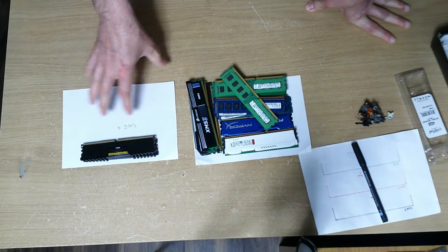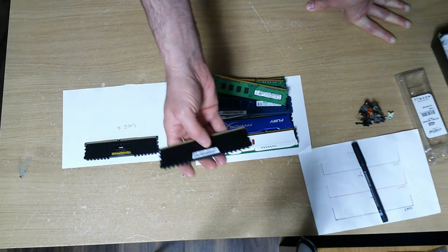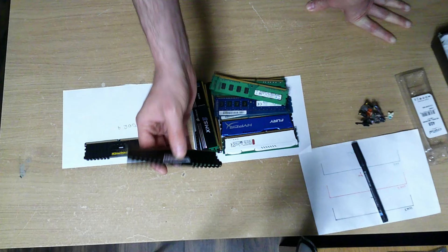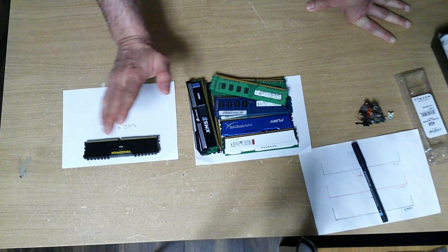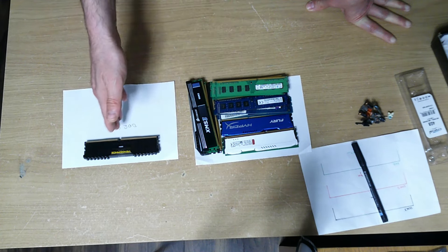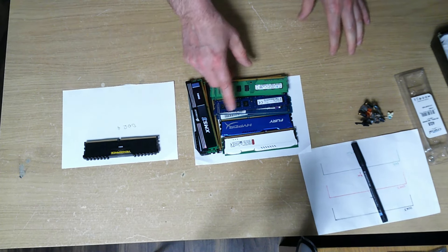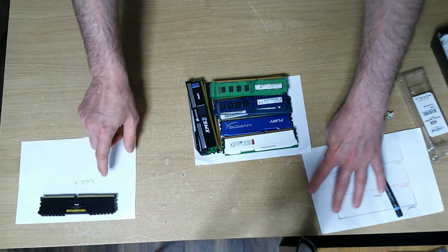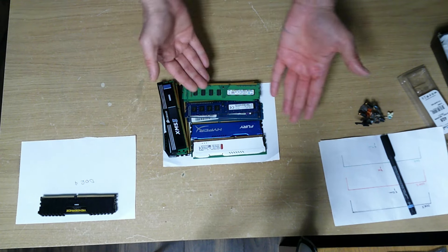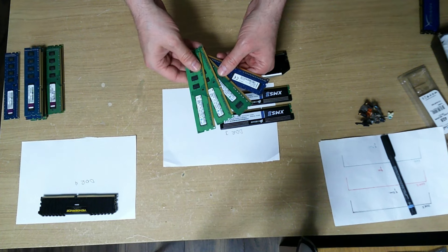The DDR4 looks exactly the same but the timings are off - it's 13-15-15-28 and we have 15-15-15-36. The speed is 2133 megahertz which the motherboard can take, and the voltage is the same. I don't know what will happen if I put these in with the wrong timing - let me know in the comments. I might try DDR3 to populate all four slots to see if I have matching timings and voltages. I'm looking for eight gigabyte sticks - I want four eight-gig sticks to get to 32. I've got four four-gigabyte sticks but they're all different - Samsung, three the same and one different.